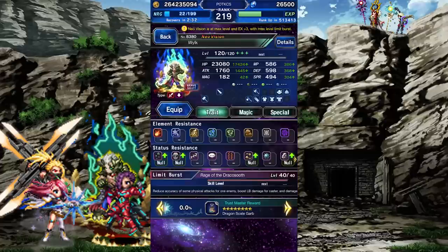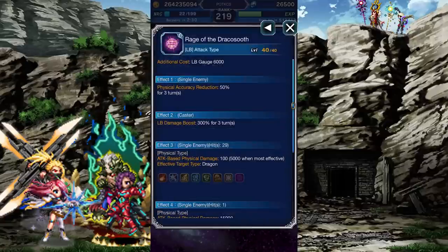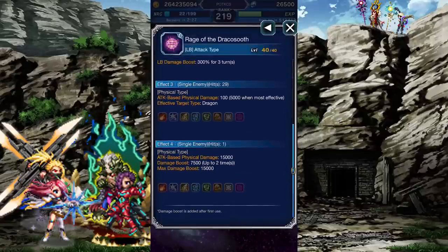Let's look at his Limit Burst. It lowers the enemy's accuracy by 50%, boosts Wilk's Limit Burst damage by 300%, deals damage that gets stronger when used against a Dragon, and the final blow gets stronger with additional use.